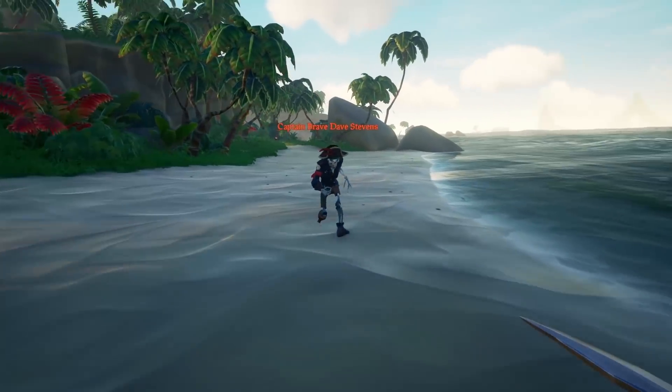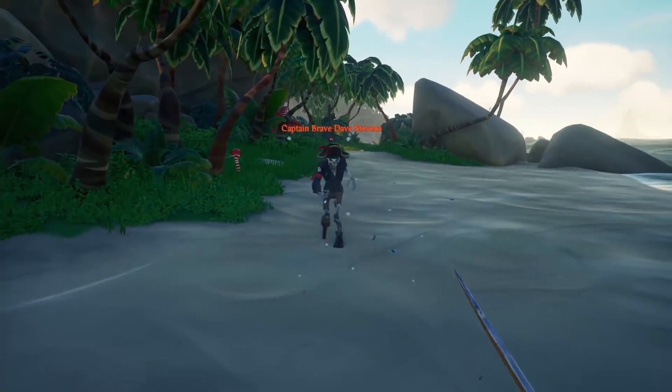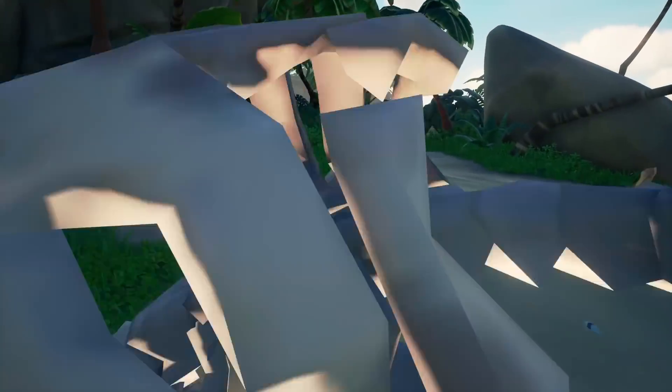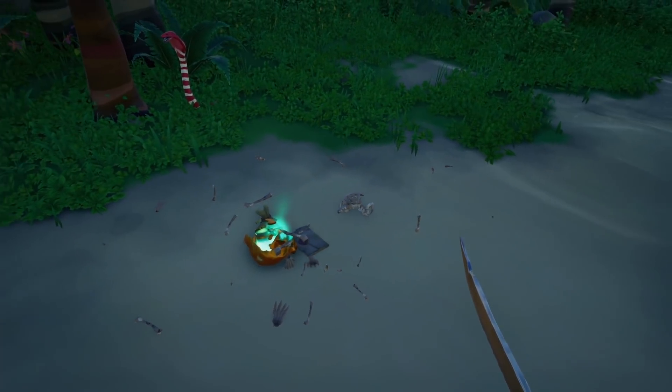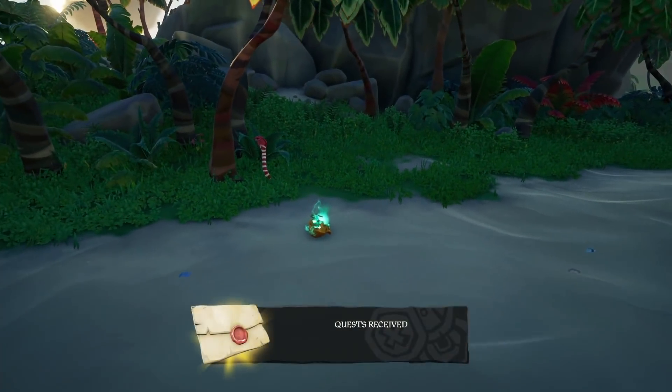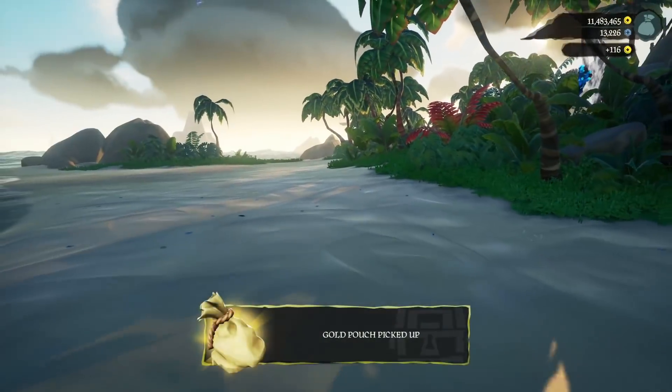Hey guys, Fuzzy here. We had skeletons and more skeletons spawn around the seas for more than 3 years. We also had sharks. With the Season 3 launch, Sea of Thieves introduced 3 new families of enemies to encounter, bringing more life to the seas: ocean crawlers, sirens, and phantoms.